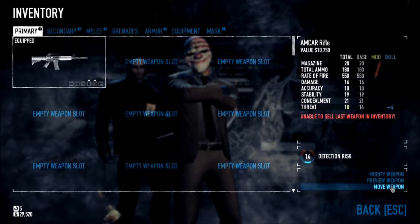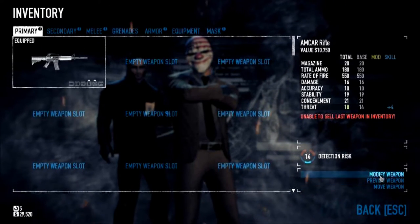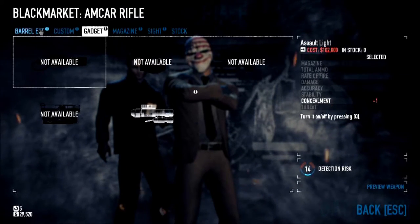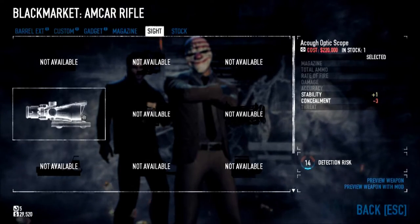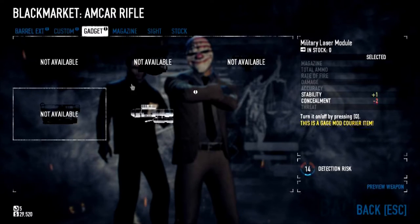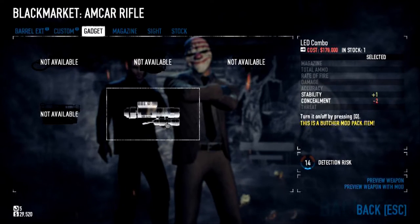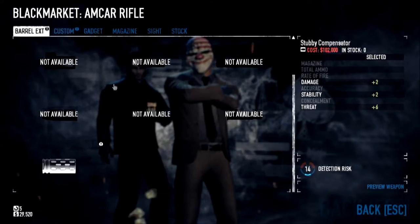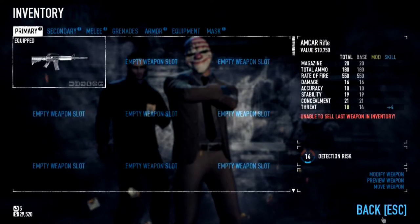That's cool. Detection risk — because if you're carrying bigger weapons, it's more likely to see it bulging under your clothes. This rifle has even more options: magazine, stock, optic scope. I don't have $220,000 though. Gadget, LED combo — that seems a nice light. Really a lot of weapon customization. That's cool.